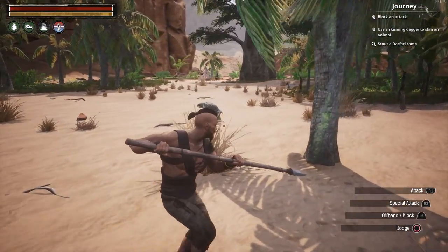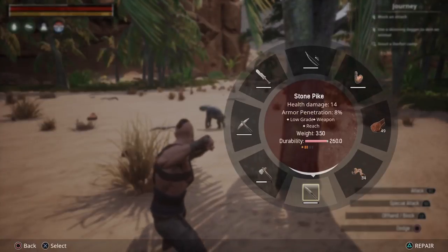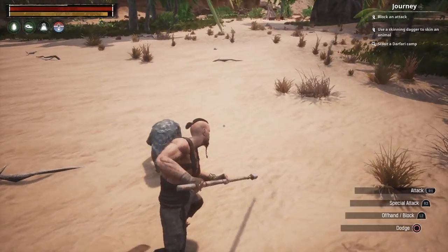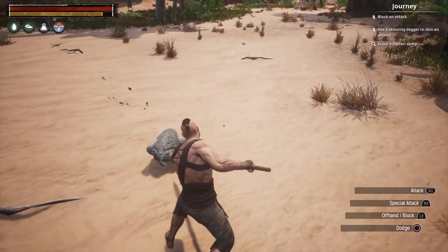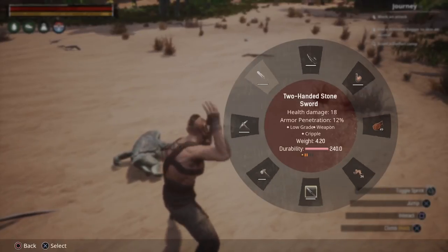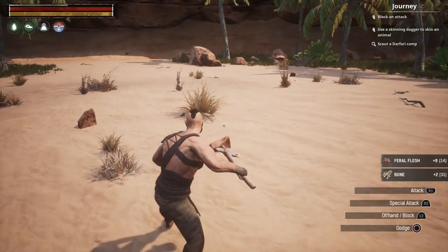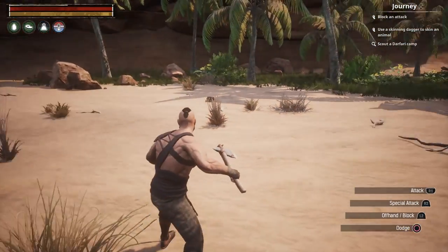So we've got a new weapon — we have the stone pike. We're gonna try it out for size, see how we like it, maybe by stabbing an infant turtle. I think that's a good way to test it out. All right, we didn't get any hide off him.